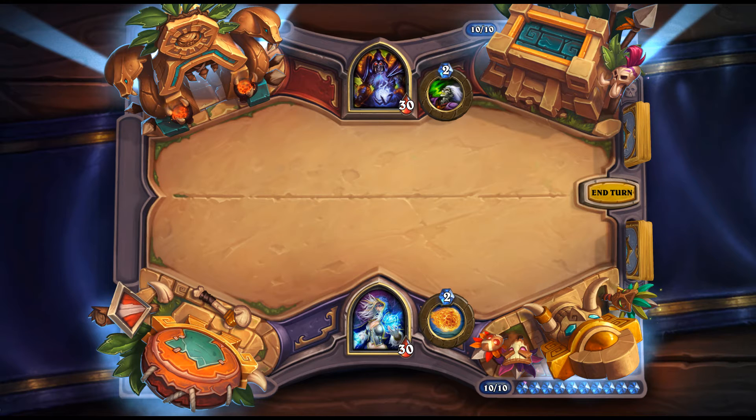Emberscale Drake: 5 mana, 5/5 Dragon for Warrior. Battlecry: if you're holding a Dragon, gain 5 armor. If Dragon Warrior turns out to be a thing, this probably goes in. A 5/5 with 5 armor is an okay card, and it enables other Dragon card synergies in the deck.